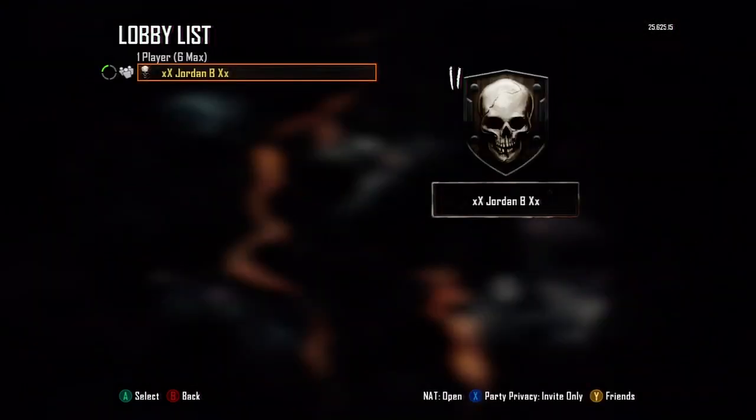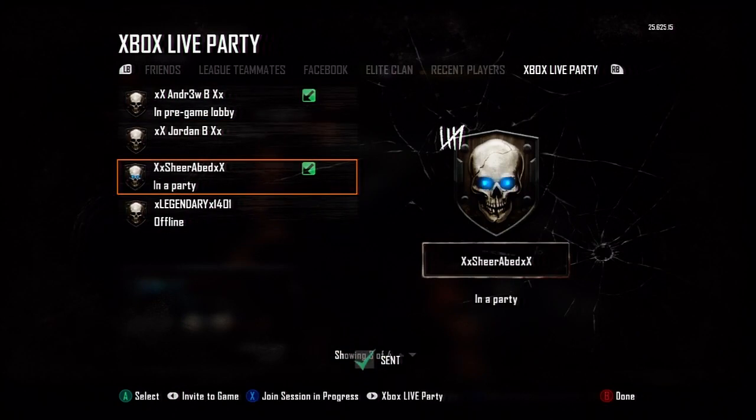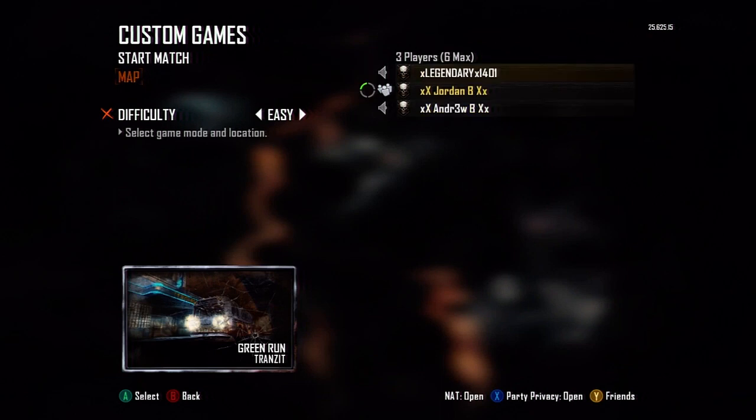Press A and what should happen is it will put you into a new lobby. It should say max players 1 out of 6, and you can invite your friends and change the difficulty between easy and original. We're going to use easy to take advantage of this glitch. Put it on round 20 because the person you joined in grief mode has to have it on round 20, so when you join it glitches out and you'll be on round 20.